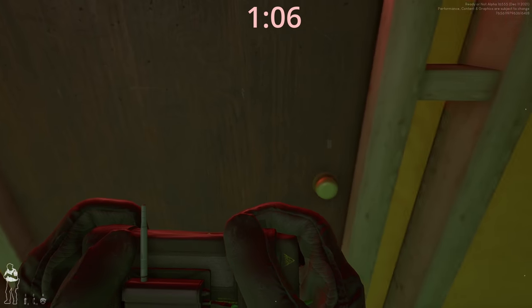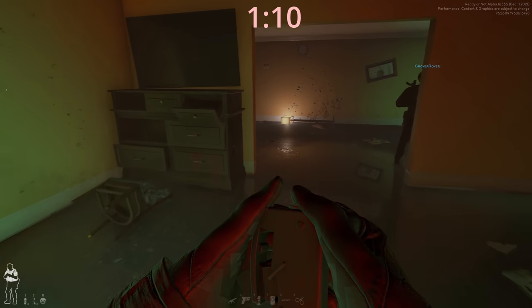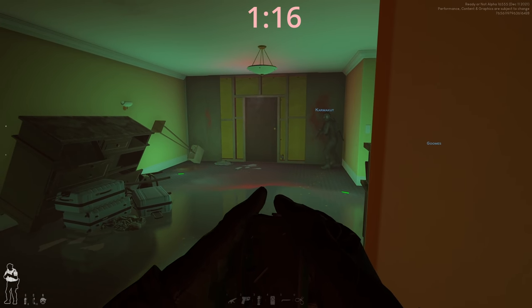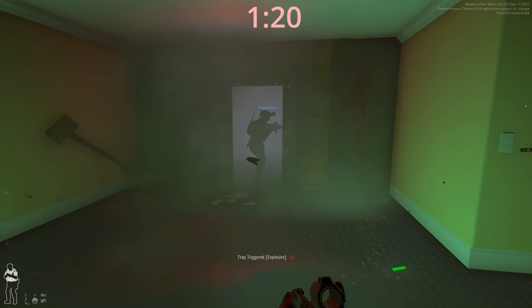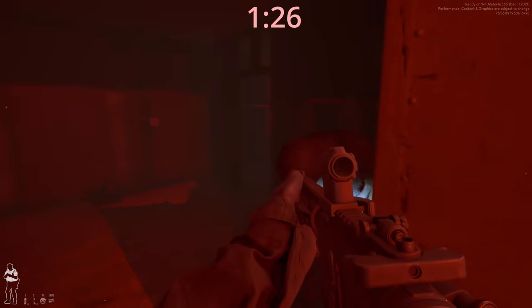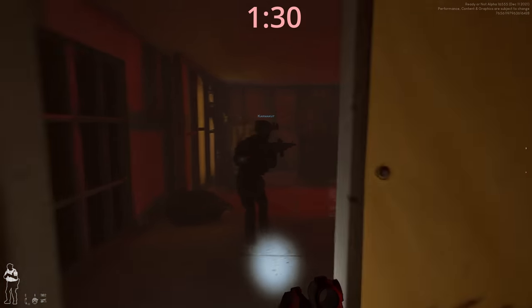You got it. Charge set. Stack. Send it. I have control. Breaching in three, two, back up, one. Door closed up and front. Peek. Metal door. Throwing it. Drop your weapon — gun, gun, gun. He's down. Moving.